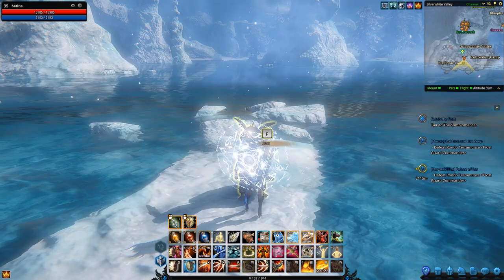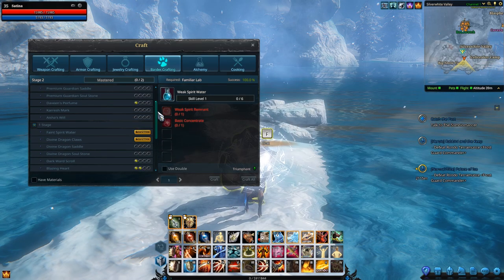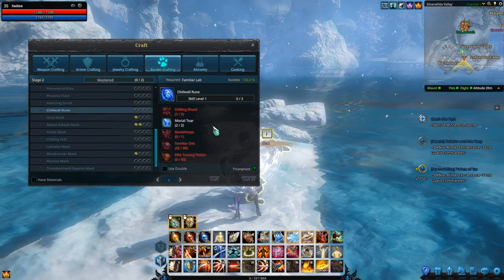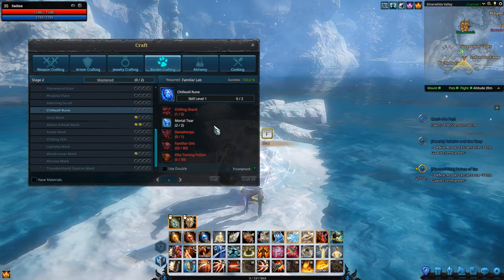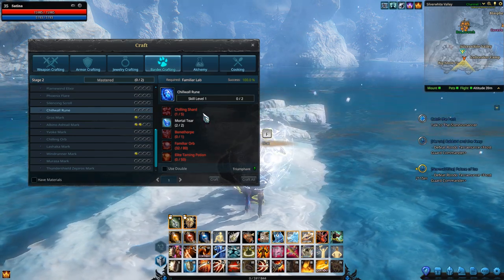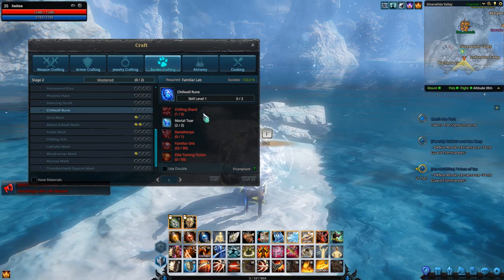So let's take a look at what the recipe requires. While it might be really easy to get the recipe, I can assure you that getting the materials is not going to be easy. The shopping list for the Chill Wall Rune is not as long as the one for Phantom — for Phantom, the shopping list was truly grindy — but this shopping list is just far more difficult.